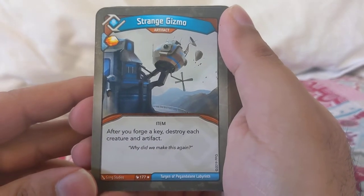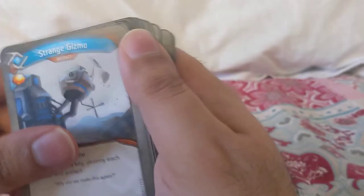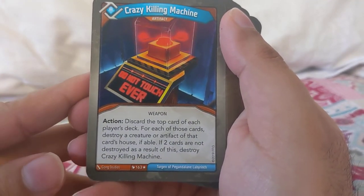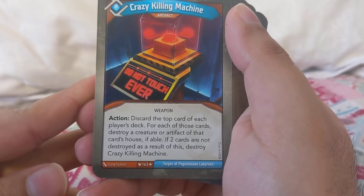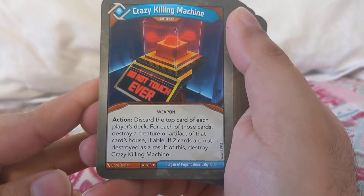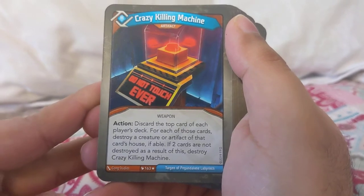Strange Gizmo is always a cool card to get — this can backfire, I just need to trigger it at the right time. After you forge a key, destroy each creature and artifact. Crazy Killing Machine: action — discard the top card of each player's deck; for each of those cards, destroy a creature and artifact of that card's house if able. If two cards are not destroyed as the result of this, destroy Crazy Killing Machine — so you need that towards the end of the game.